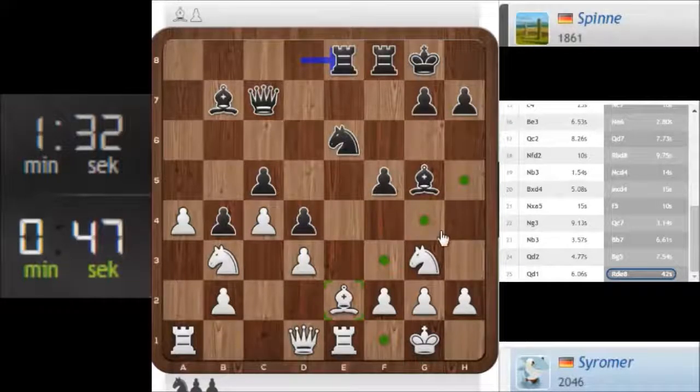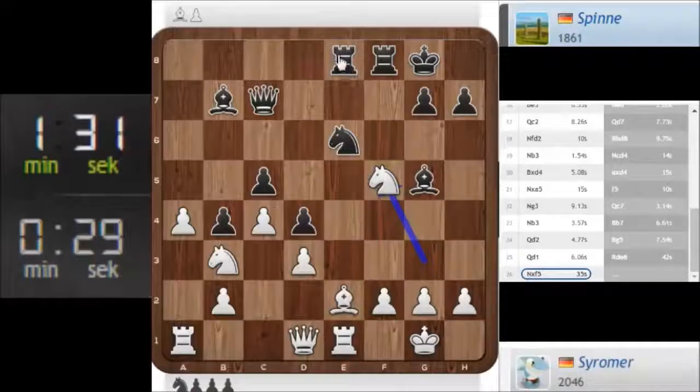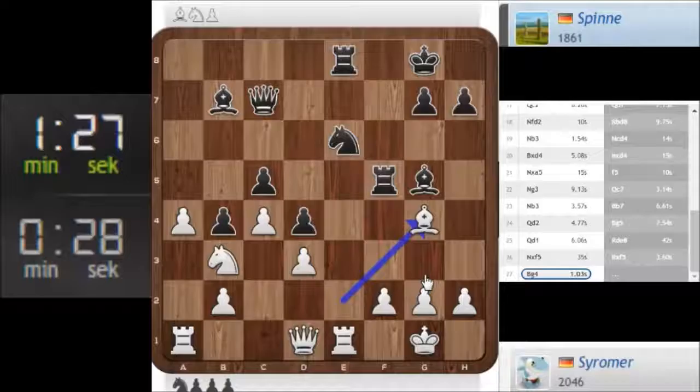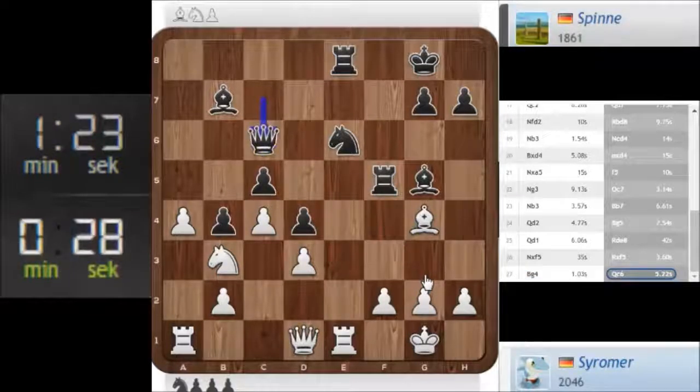What about knight f5? Knight f5, rook f5, bishop g4. He plays knight f4, bishop f5, bishop g2. Knight f5, rook f5, bishop g4 — he can't move the knight because the rook on e8 is hanging. Let's play this.